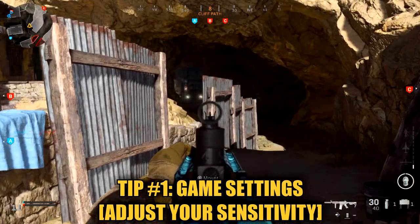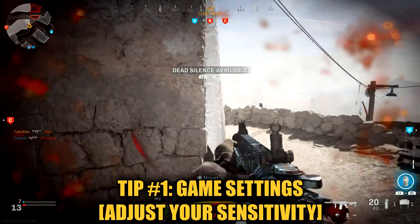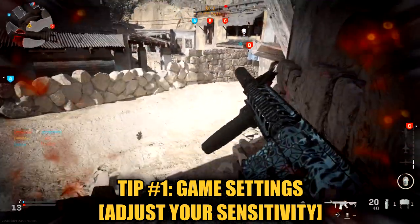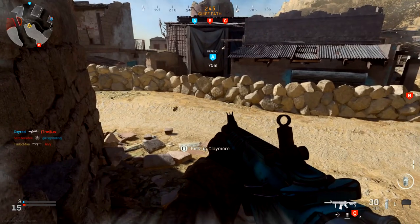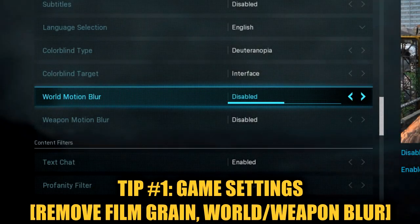Of course, you want to make sure your sensitivity is the best for you. Go into a private match, mess around with different sensitivities, play against some bots, and make sure you are set with the correct sensitivity that works for you. Another thing I want to go over with your settings is to remove the motion blur for both your weapon and the environment.